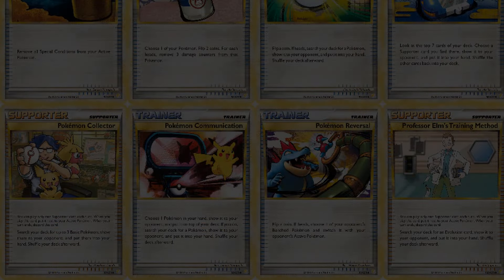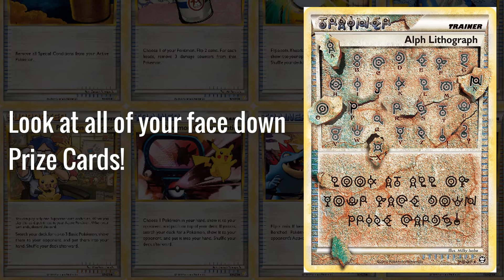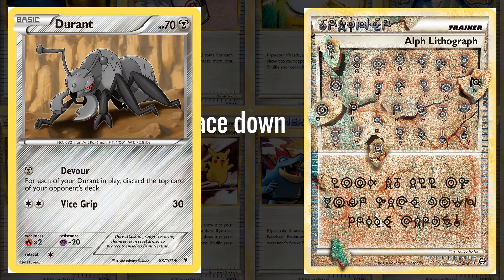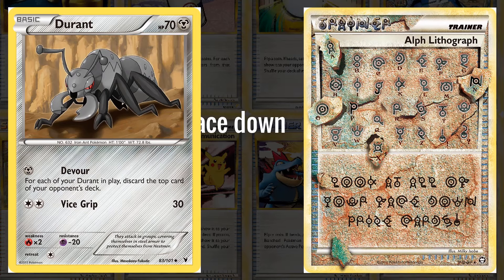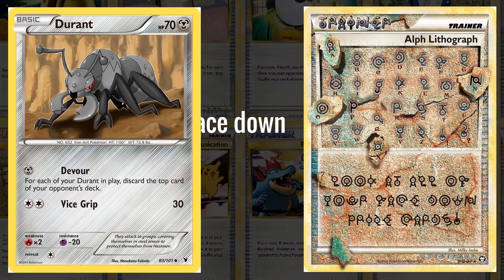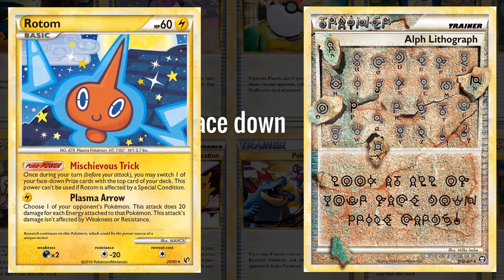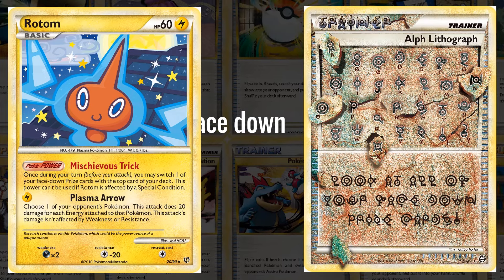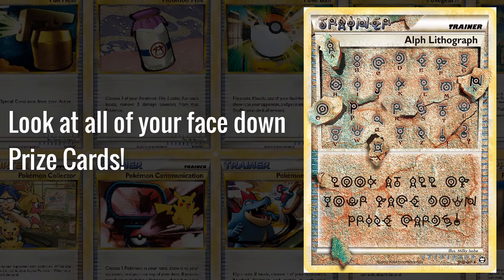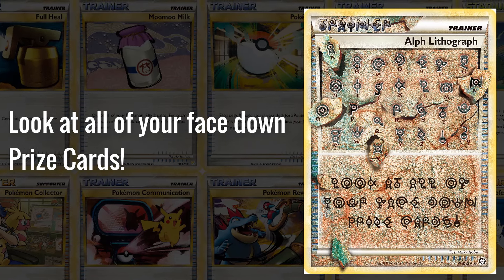Maybe the weirdest card that saw play from the set was the Elf Lithograph number 4 — the fourth of the four Elf Lithographs and really the only one that saw a lot of play. This was used for its effect that let you look at all your face-down prize cards. This was used mainly in Durant decks, which needed all four Durant in play to maximize their Devour attack that milled your opponent's deck for each Durant you had in play. Of course you'd need all four of them — how do you get them out of the prizes? By looking at your face-down prizes with Elf Lithograph, and then using Rotom from Undaunted to swap one of your prize cards for the top card of your deck. Durant really was the best deck of the first format it came out in, so it's worth mentioning because it was in a top deck.